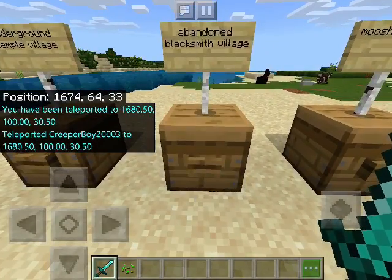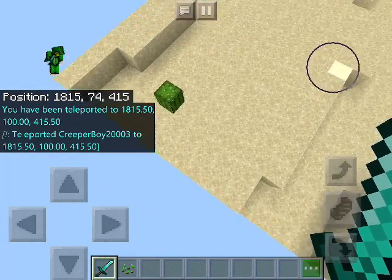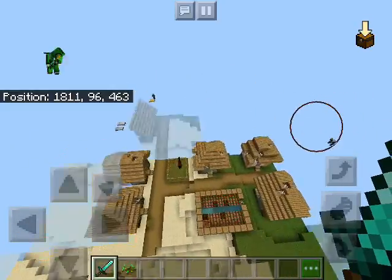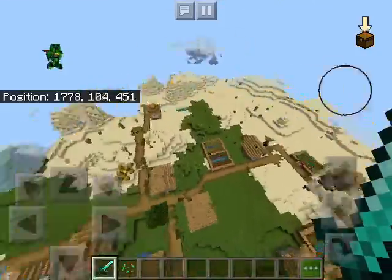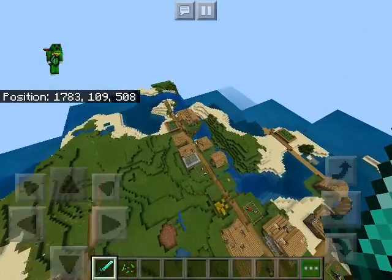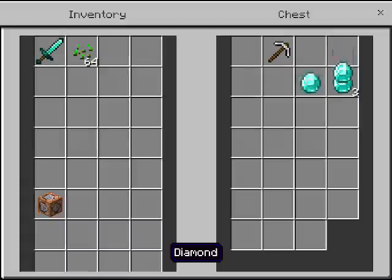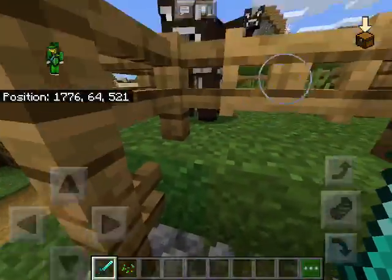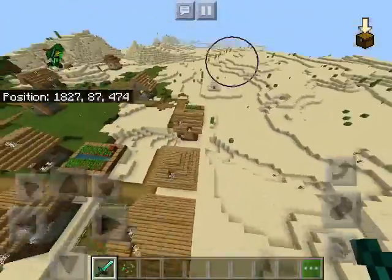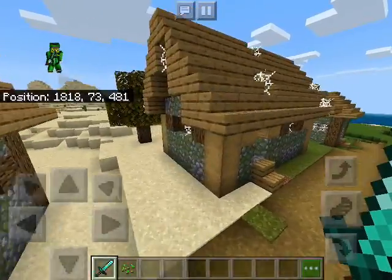Next one is Abandoned Blacksmith Village. Some houses are in the desert. Here's the blacksmith — right here. Three diamonds and an iron pickaxe! Every time you generate a world, loot in chests will be randomly generated, so if you generate the same world, you get different loot. Oh look — this looks like an old village house.